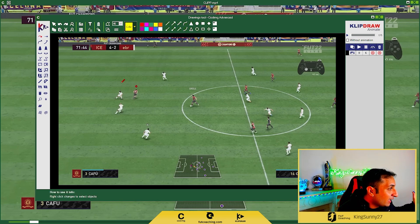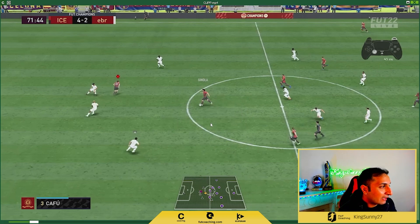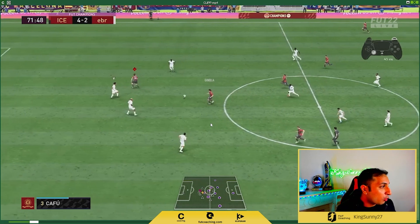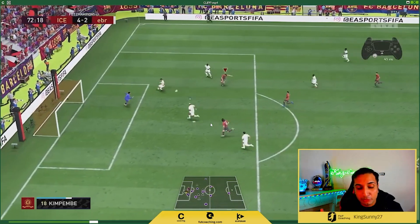Now we have the space with Cruyff running in behind. We see the space, and we are going to make this run. And rather than using L1 R1 driven pass, which is not on, we use the normal ground through pass — and then we are through, and we score a beautiful goal.